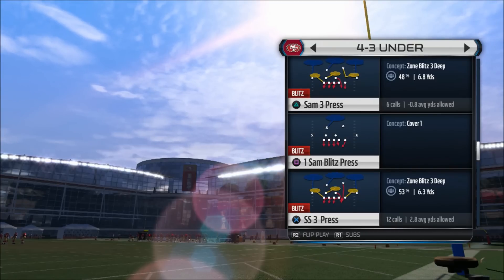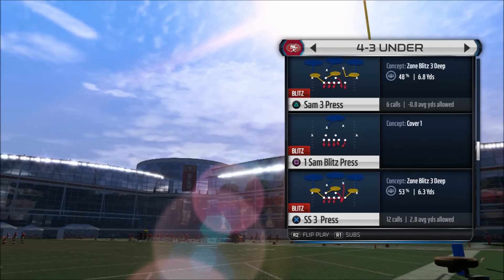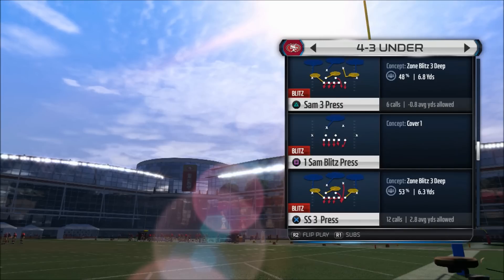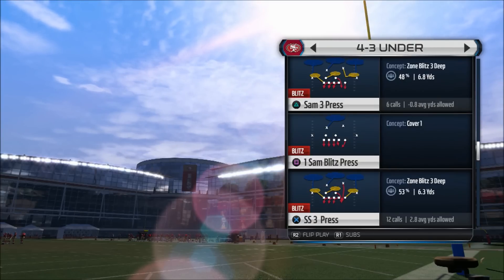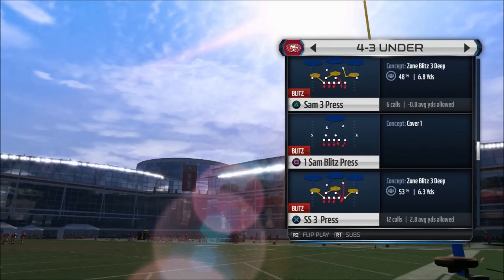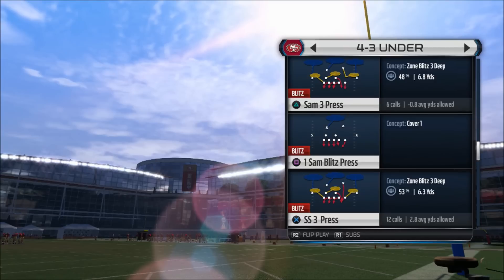When you bluff blitz, you're going to see a blitzing arrow but also see the safety falling back into its zone — either a deep blue zone, a yellow zone, or some kind of hot-routed zone. It's actually going to bluff. That free safety is going to take a step toward the quarterback and then pull away, hopefully engaging the outside tackle and making him compensate for that blitz. Your opponent is going to assume the blitz keeps coming and will try to protect from that side. The other adjustment is to spread your linebackers and then pass commit.